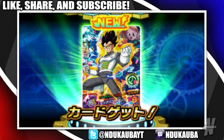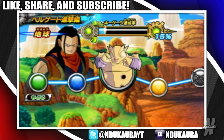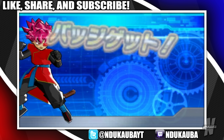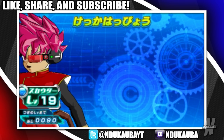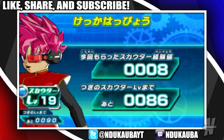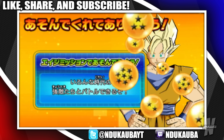We got a Resurrection F Vegeta card that has the freaking Supreme Kai of Time counter ability. I see the viability with that card - I can visualize it. Goodbye, Scouter! That Black Scouter looked clean! That Black Scouter is looking clean!